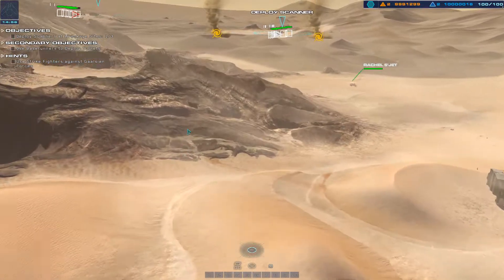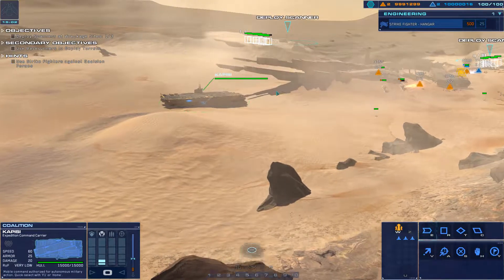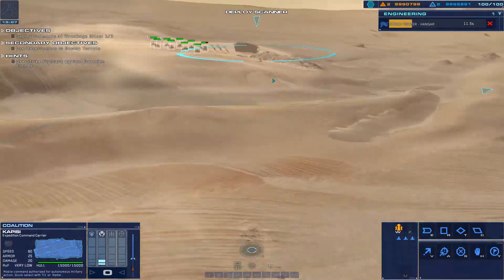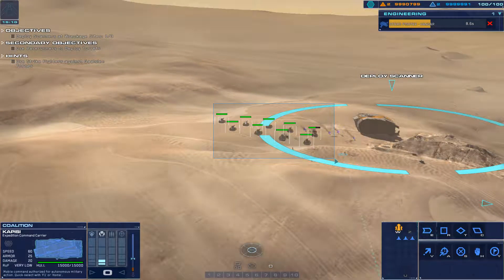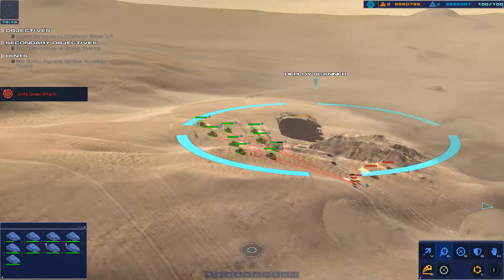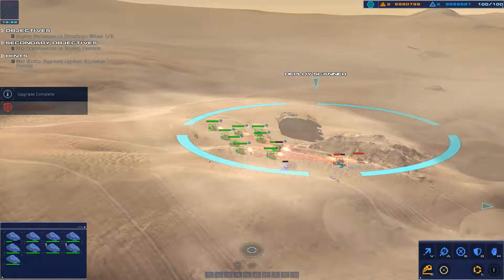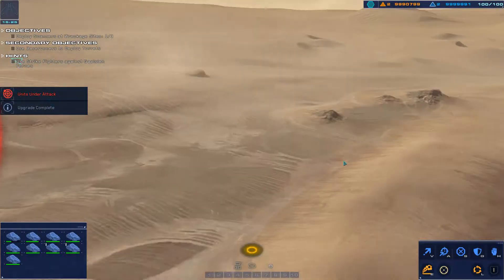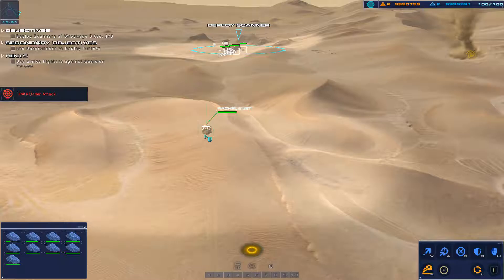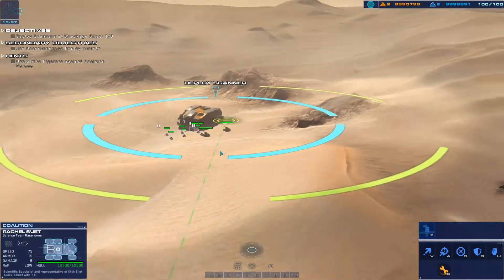Strike craft destroyed. Go for carrier. Systems online. Destination set. Enemy armor on approach. Target in front. Research completed. Enemy armor disabled. Acknowledged. Set up scanner for area sweep.